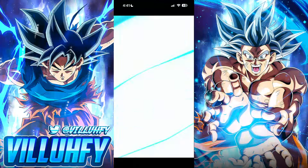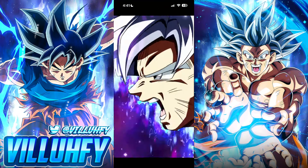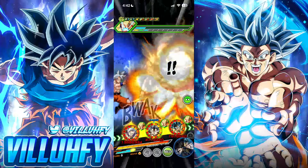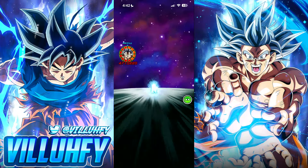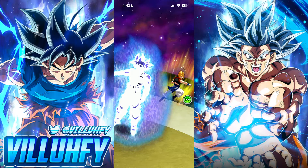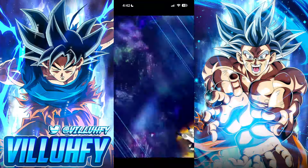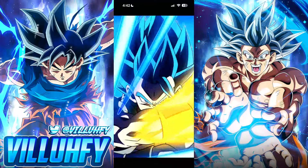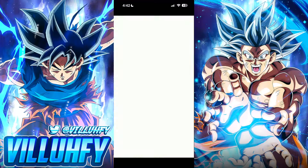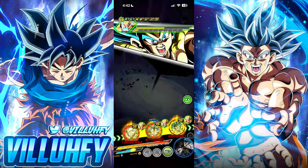UI Goku gets his counters in. We need some crits because this Gogeta is definitely the easier of the two and we're already 10 minutes in on this event alone. With the 4.7 million from counters, Evo Blue's active skill is going to get us the win. We got the W — no item, rainbow typing, and the clear. That's going to be all three orbs for what people are calling the new best unit in the game.